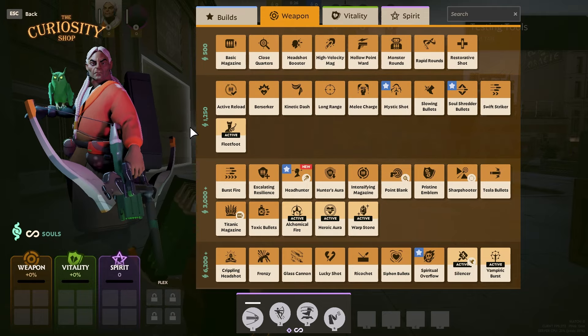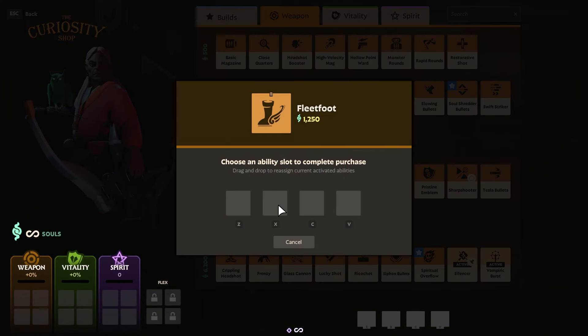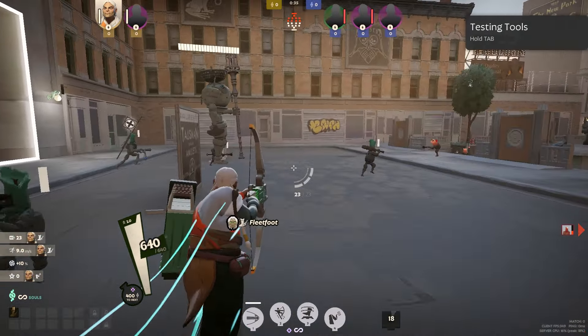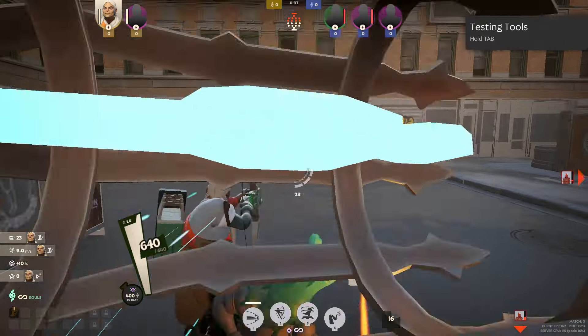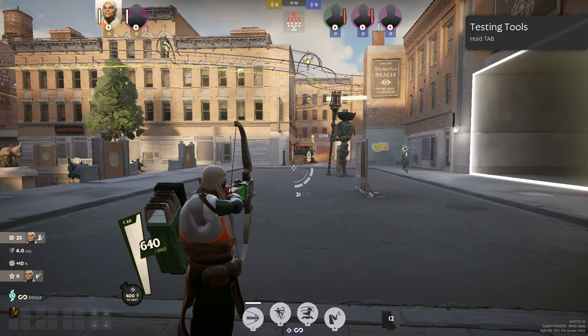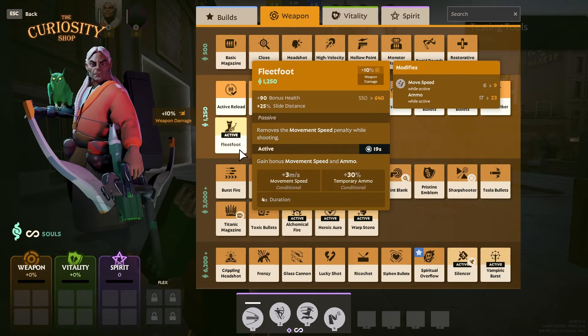Starting in the damage category, our first item is Fleet Foot, which will completely remove the movement speed penalty while shooting on its passive — great for characters who like to chase a lot, things like Wraith, Moe and Krill, and others. On its active ability, when you press the button, it gives you bonus movement speed and temporary plus 30% ammo, which a lot of people don't know about.